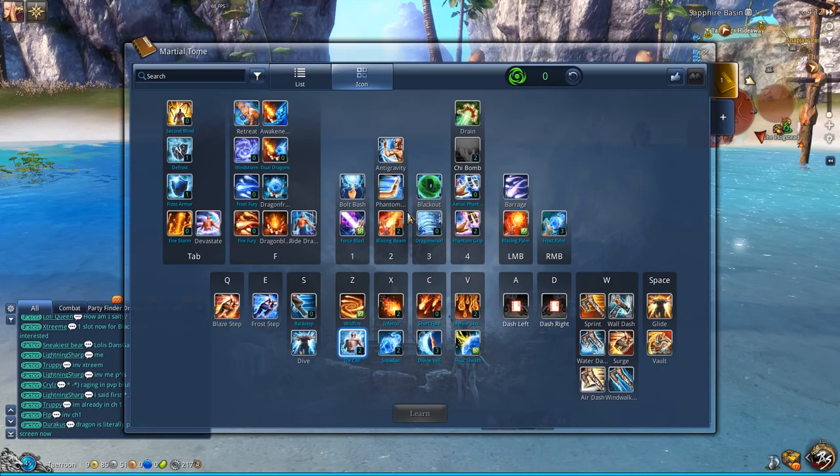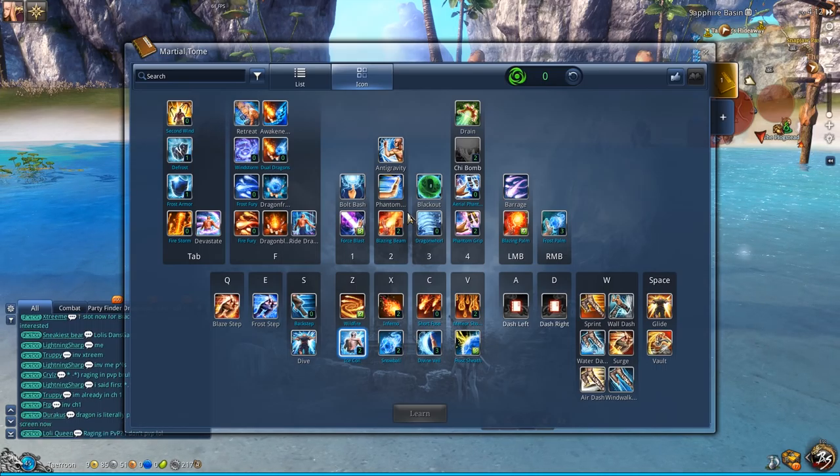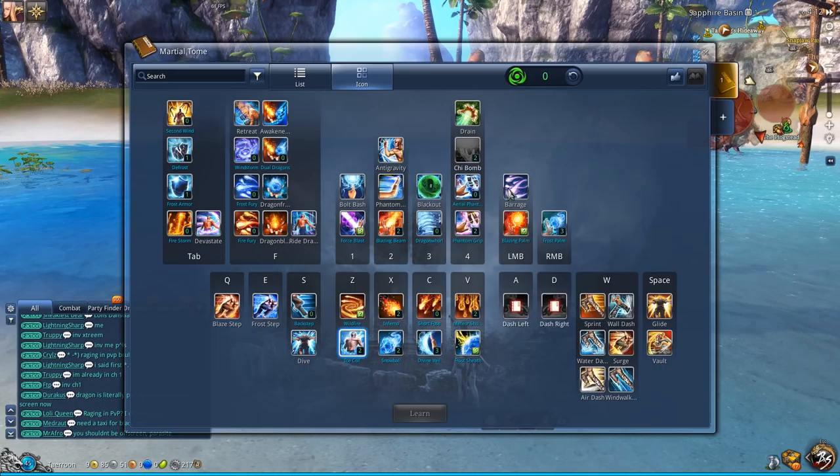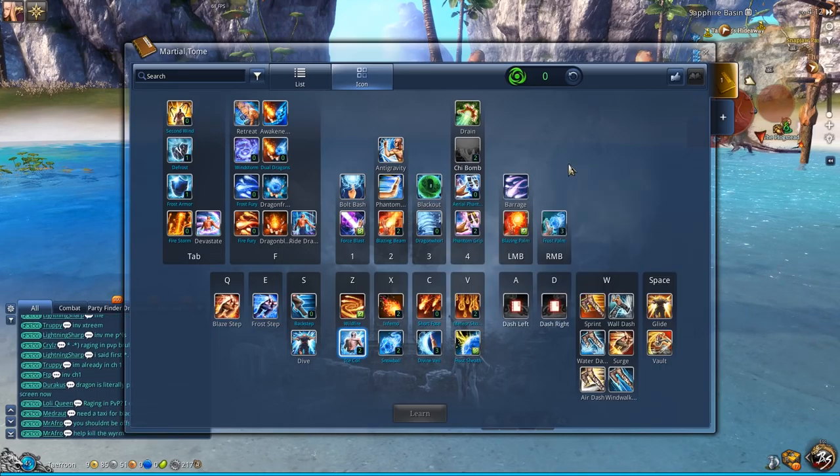Please do not use it if you care about having the tank do their job properly. Right now most of the content is so easy you don't need it, but once you hit level 45 and start doing Black Worm, that's where you run into the issue. But if it's a disorganized zerg, you can do whatever you want because there's no dedicated tank. And that's essentially it for the skills.